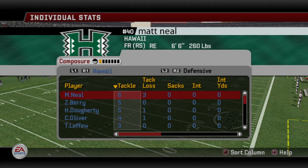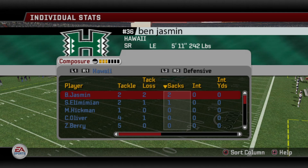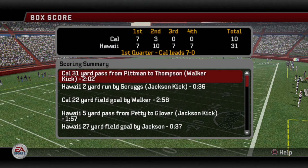Defensively, Neal was everywhere — six tackles including tackles for loss. Jasmine had two sacks and two tackles for loss. Illumimian added a sack. If we can get two to three sacks a game, we'll be all right. Looking at the box score by quarter: Cal scored 7 in the first, then 3, then 0, then 0 — our defense got better as the game went on. Hawaii scored steadily all four quarters.